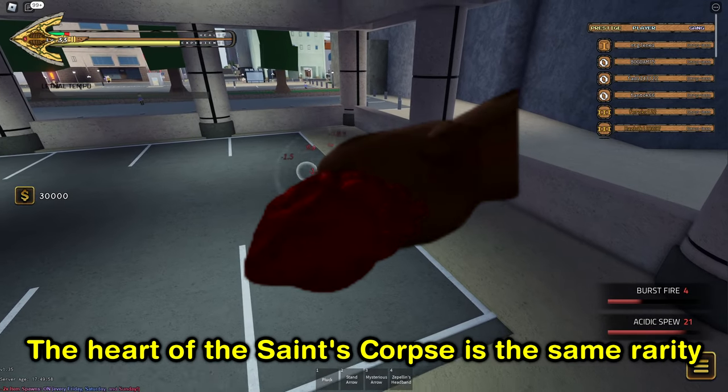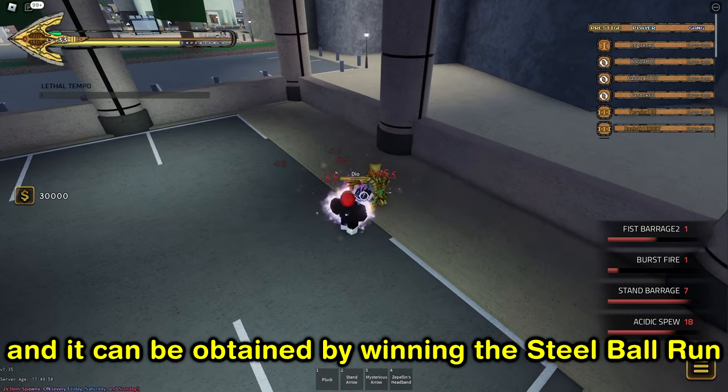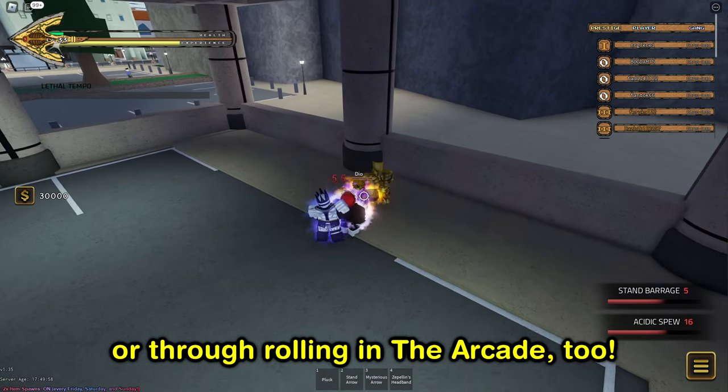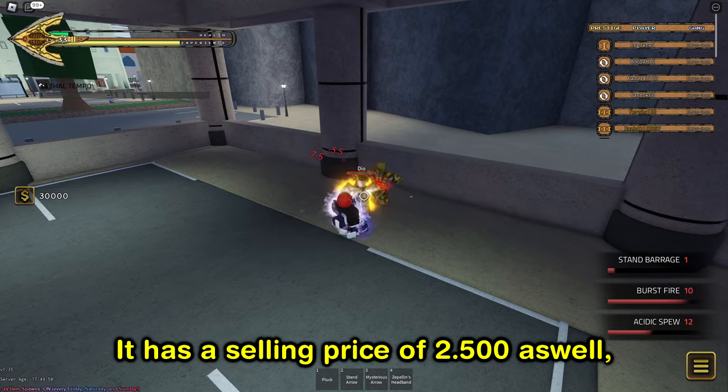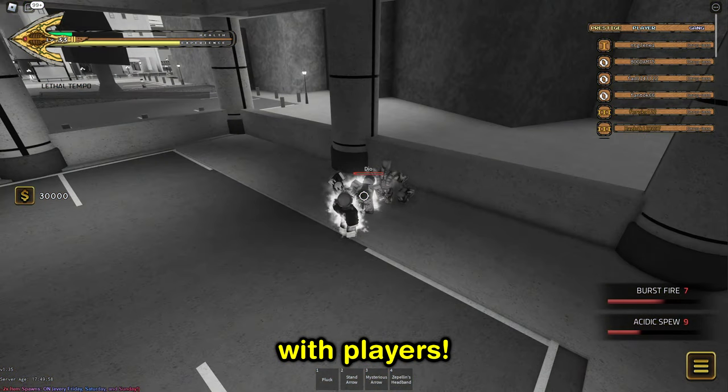The Heart of the Saint's Corpse is the same rarity as the Pelvis, and it can be obtained by winning the Steel Ball Run or through rolling in the arcade too. It has a selling price of 2500 as well, but the values are way higher when trading with players.